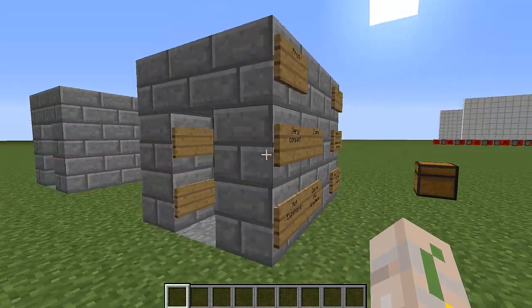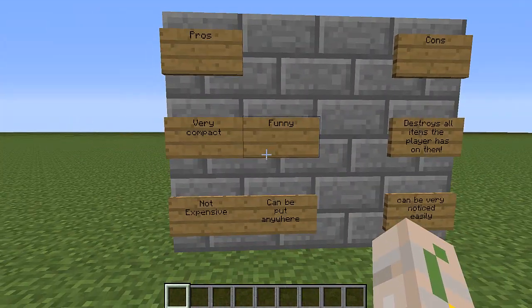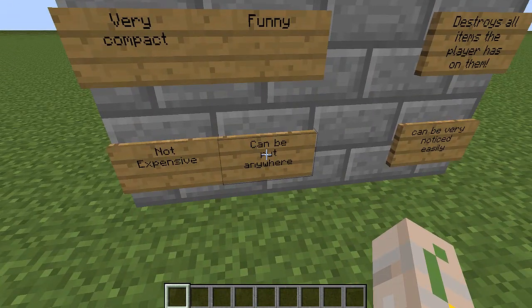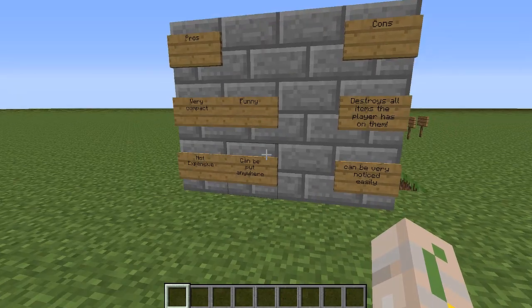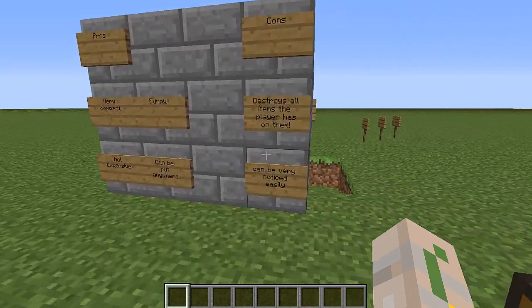The pros: it's very compact. With all the perks, you can make this very small and it can still be put almost anywhere, which is another perk. Next, it's not expensive. As we can see, this is all the materials needed: three redstone pieces, maybe a lava bucket, maybe a cobweb, maybe signs, a dispenser, two repeaters, a redstone torch, building blocks, and one pressure plate. And lastly, it's funny — even if they die or if they don't die, either way, it's funny.